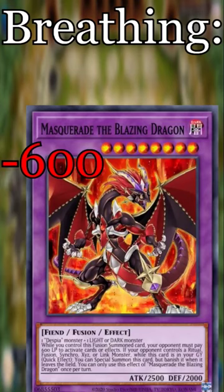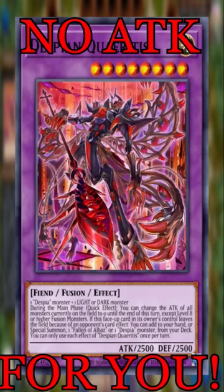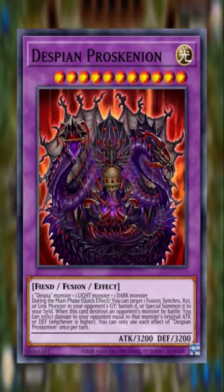The fusions are the Tri-Brigade Rugal the Silver Sheller — the Tax Dragon, which makes your opponent pay 600 life points for every activation, Despian Quaeritis who changes attacks to zero and floats, and Guiding Quem the Virtuous who is doing its best.